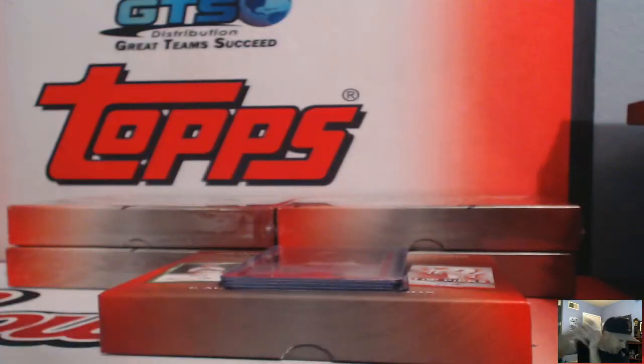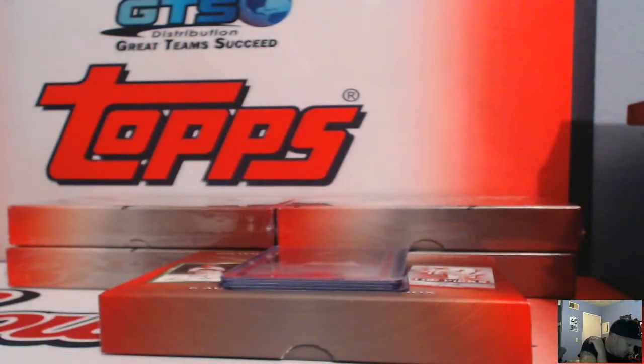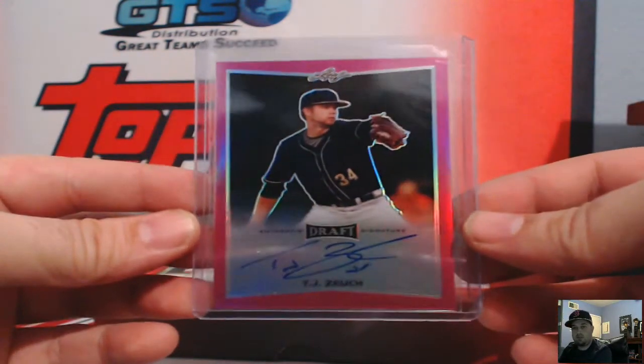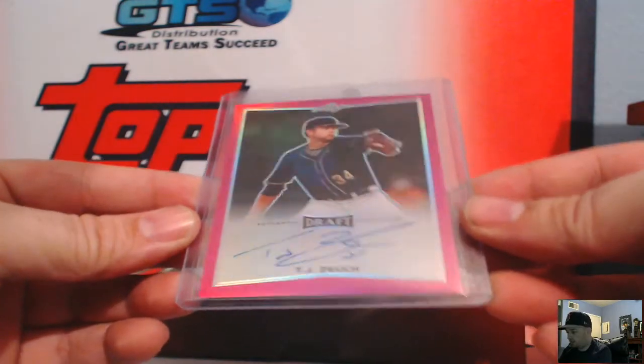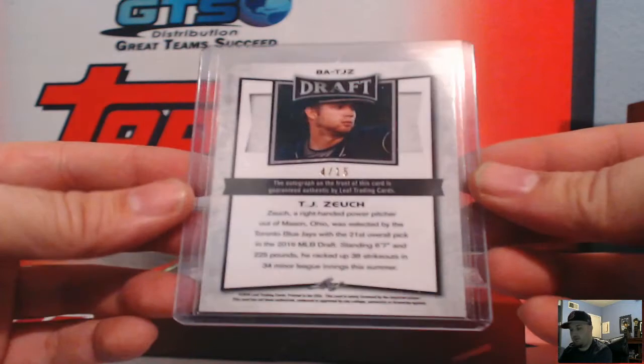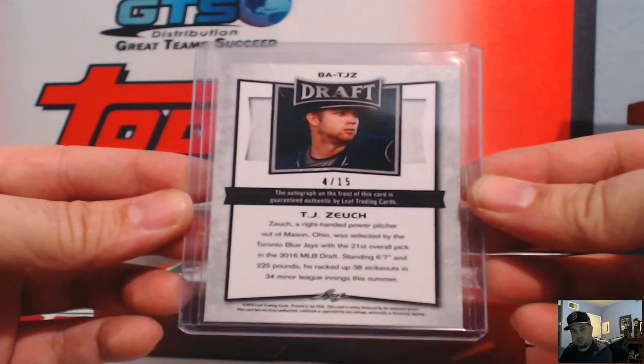For the Phillies combo spot, that is TJ Zoosh — Blue Jays. He's a little pinkish-purplish magenta-ish, number four of 15, Toronto Blue Jays.